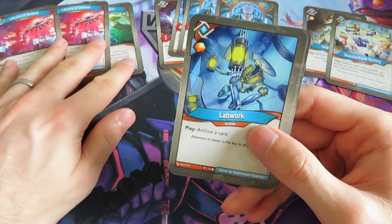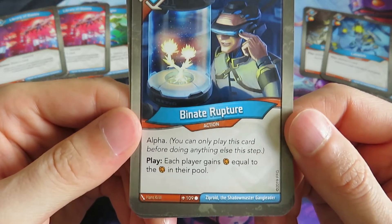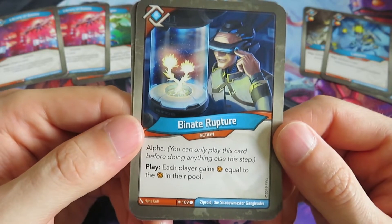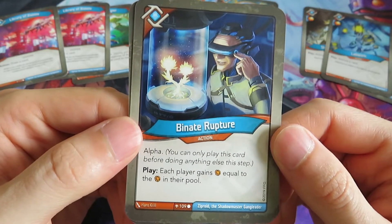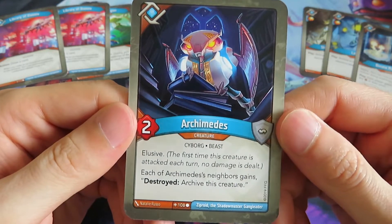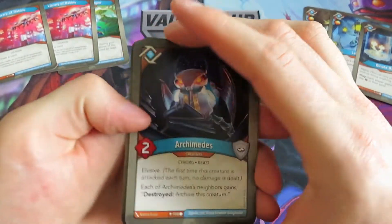We've got three artifacts total. Then we have a Lapwork - archive a card; we already had a Sloppy Lapwork. A Binate Rupture - it's an Alpha card, one of the new keywords. This means you can only play this card before doing anything else this step - before playing a card, using a creature, or using an artifact. This has to be the very first thing you do. If you do it, each player gains amber equal to the amber in their pool, so you basically double the amber. And then we've got Archimedes - a lot of people are very excited about this card. It's elusive and each of Archimedes' neighbors gains 'destroyed: archive this creature.'